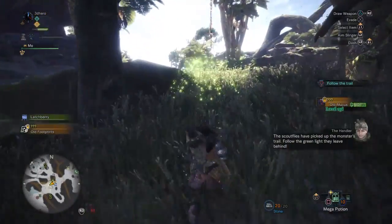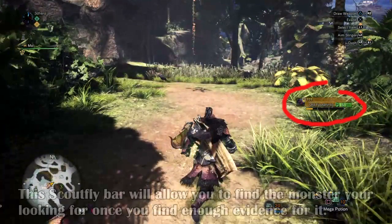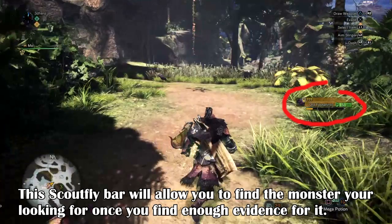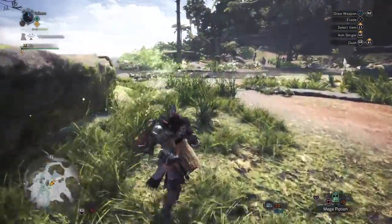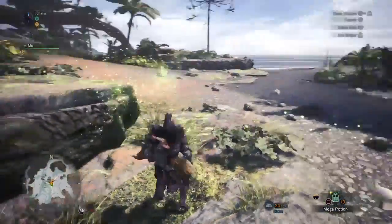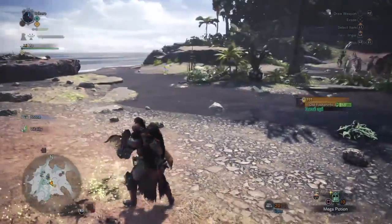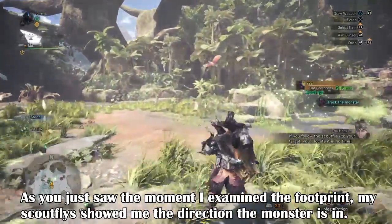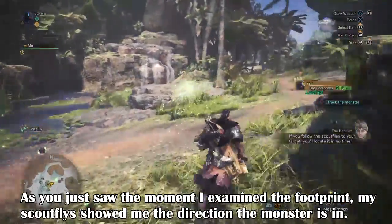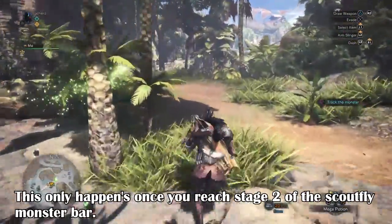When you examine a mark, pay attention to the bottom right of the screen — there will be a little monster bar that goes up the more information you find. This bar has levels that upgrade your scout flies and tell you where the monster will be. Each examination gives you points toward the bar, from 5 points for footprints to 10 points for monster marks. Reaching level 2 shows the exact location the monster is in, but won't tell you which monster it is unless you're actually seeing them. Level 3 shows the monster and the location they'll be going to next.